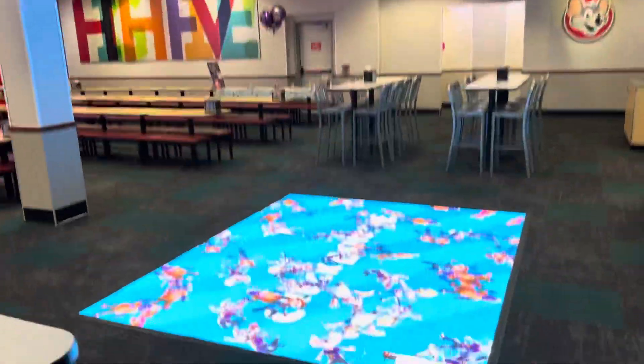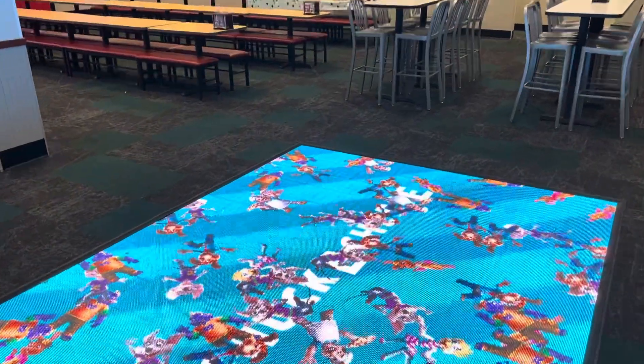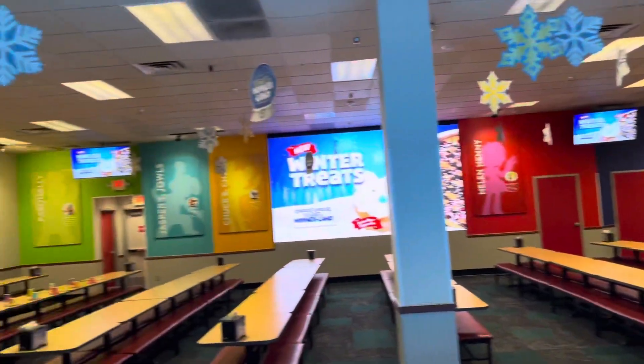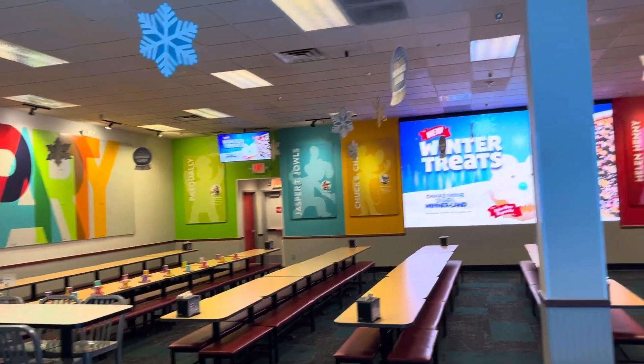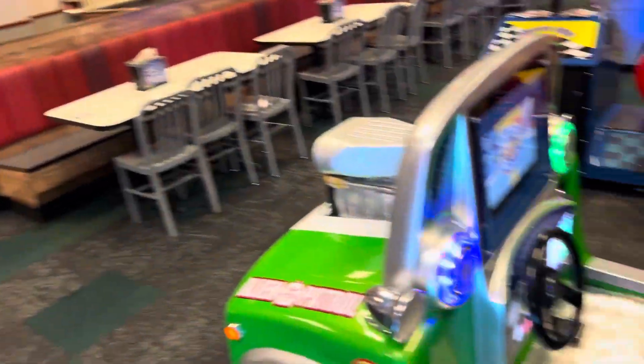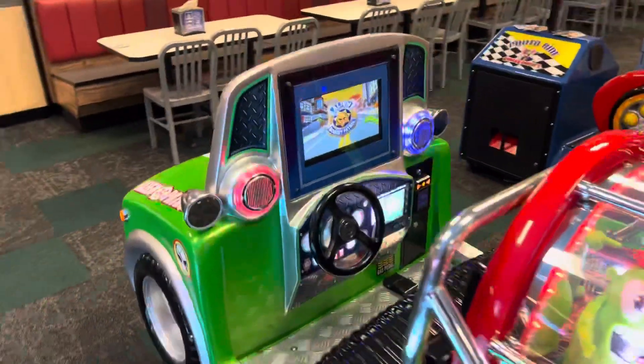Here's the dance floor. Pretty standard — it's a smaller dance floor, the one that's built into the floor, which is newer, so it's not like the larger one. They actually use the new one. Typical 2.0, which seems to be the norm for Chuck E. Cheese's here in Las Vegas.